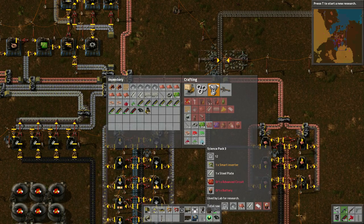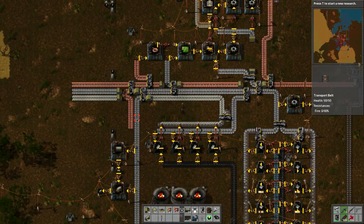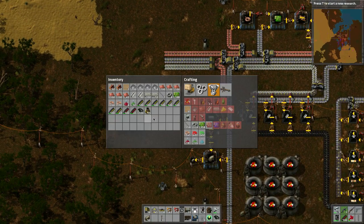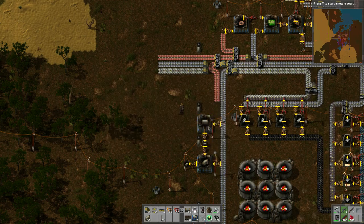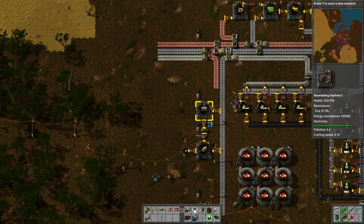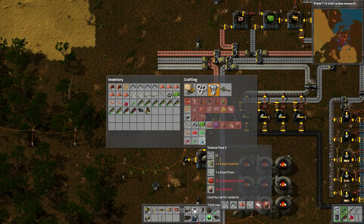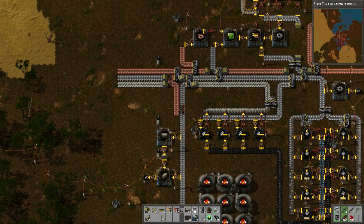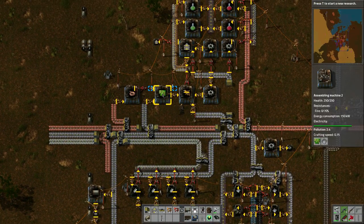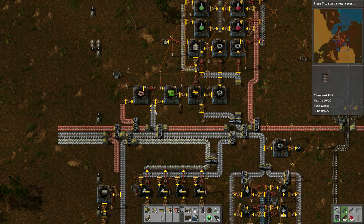Looks like I can make them. I need batteries and advanced circuits. This is why you need electronic circuit production — electronic circuits, batteries. So to make blue science we need steel plates, which we have. Then we're going to need advanced circuits which need electronic circuits. Maybe there's a way of putting that on here using this to make it, since it's already in the queue and already getting the materials it needs.